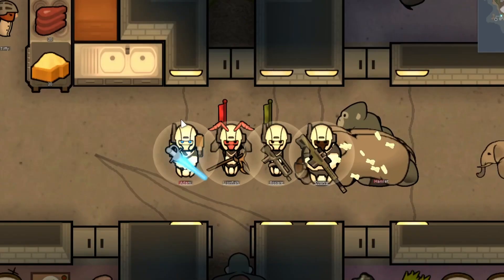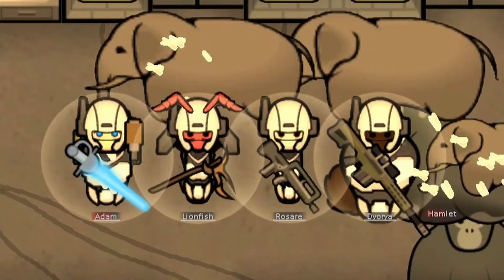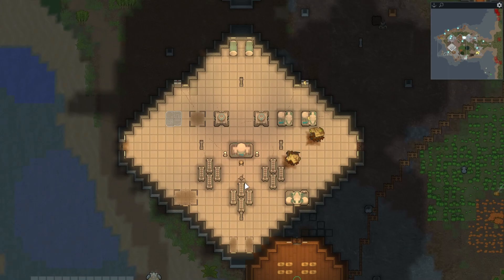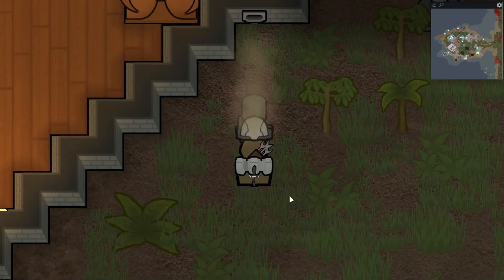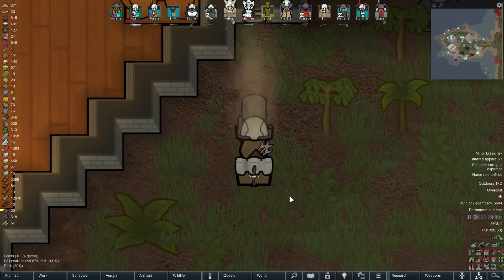We're at a stage now where we have a nice, lovely army. We have a fantastic genetics lab that's really coming along nicely with our wonderful, healthy, very humane gene ripper. We have resources as well, all more or less infinite, but still not enough. Welcome to The Genetic Journey, episode 23.